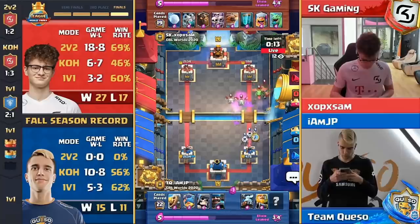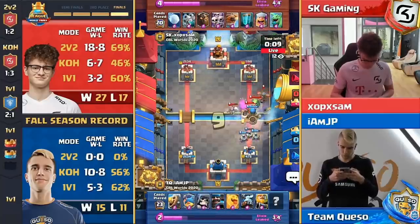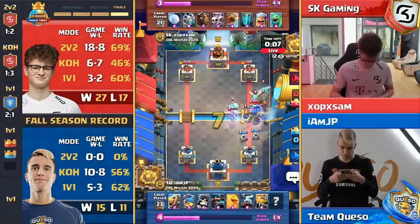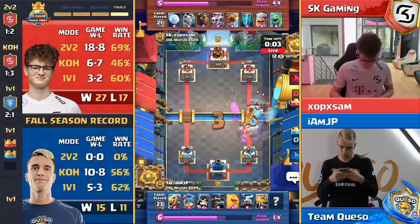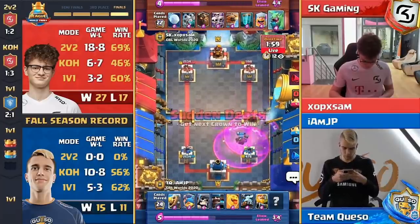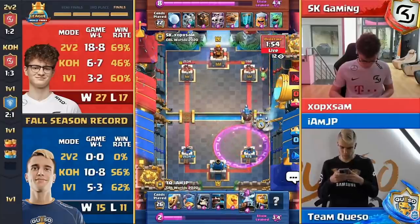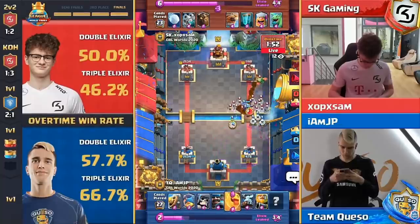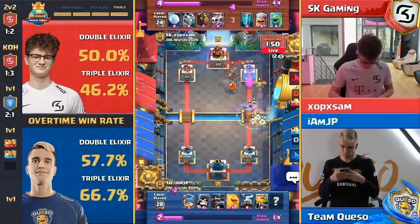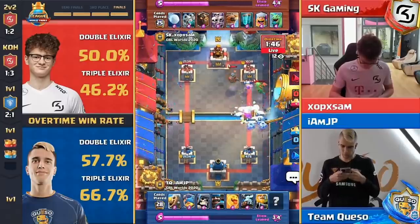Two flying machines on the board. Skeleton dragons. This clone — can it get enough through past the giant skeleton bomb? It cannot. That bomb cleaned everything up. A little preemptive, maybe a little bit of nerves coming in. Zappies down behind, there's the skarmy plus the heal spirit — this is a pretty great push by IM JP, but I really don't think it's going to be enough.